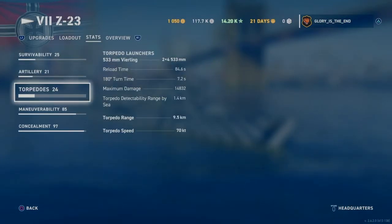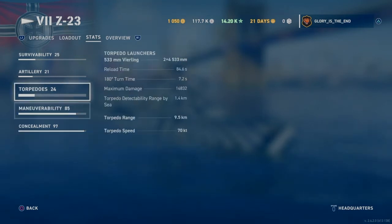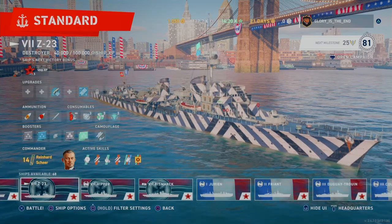Now if we have a look at our stats they've improved quite a bit — torpedo speed 70 knots, torpedo range 9.5k, and look at our detectability: it's gone down to 5.6. That is so good. We've got a torpedo range of 9.5 kilometres and people aren't going to see us until they get within 5.6 kilometres of us. This is exactly where I wanted to be — now we're ready to have our first game.